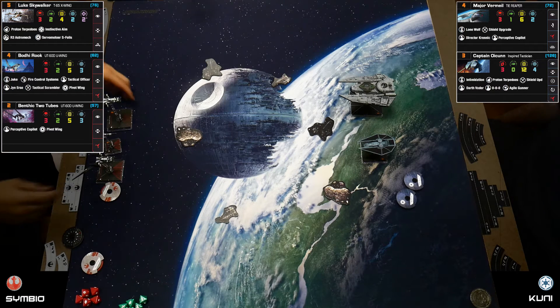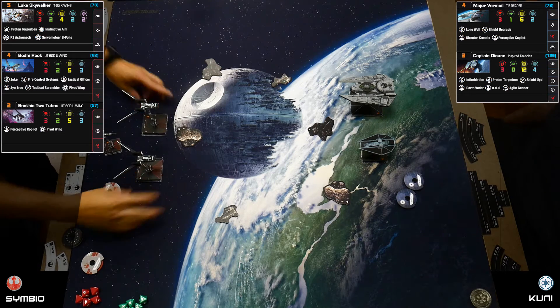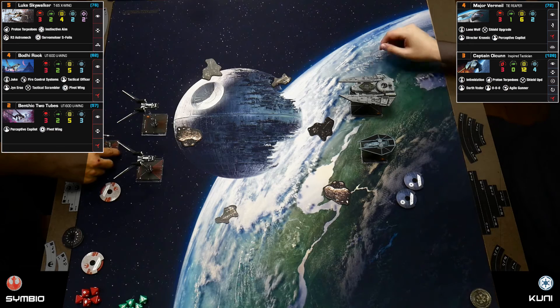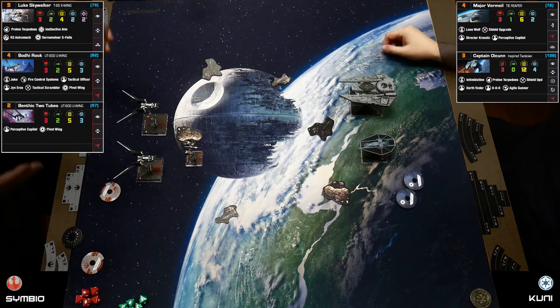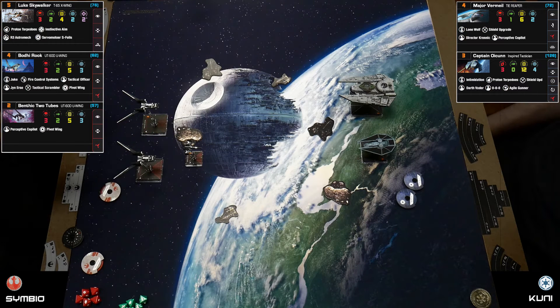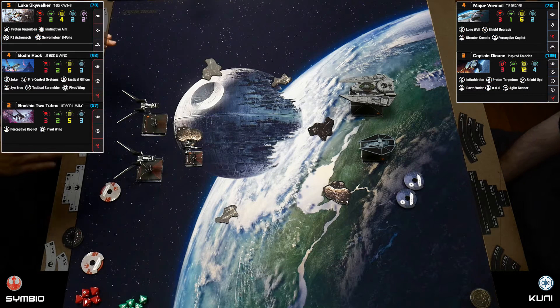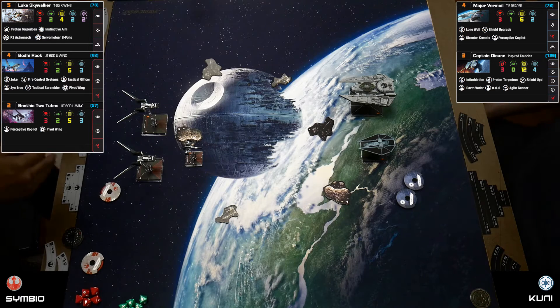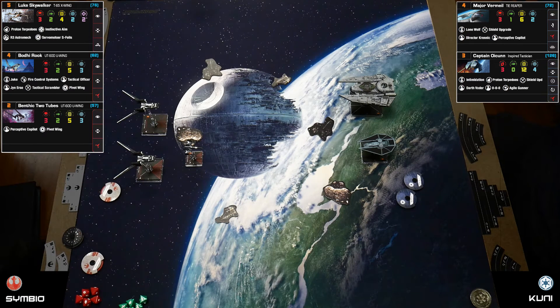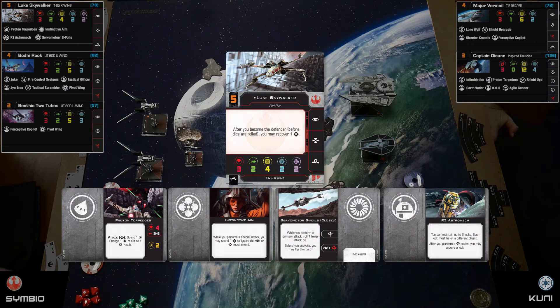I am playing the two U-Wings from the Saw's Renegade wave 14 pack — it is second edition. I'm playing Luke Skywalker from the core set, but I dressed him up as a Saw's rebel. He's fighting for the rebels, he's pissed off, he's taking no prisoners — he's drinking Saw's Kool-Aid. This is Luke Skywalker from the core set, Red Five. I'm playing servo motor S-foils.